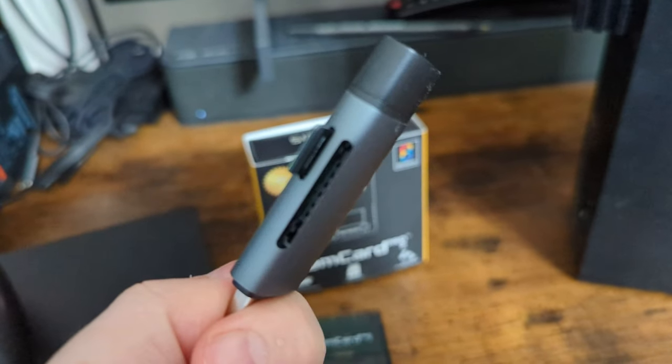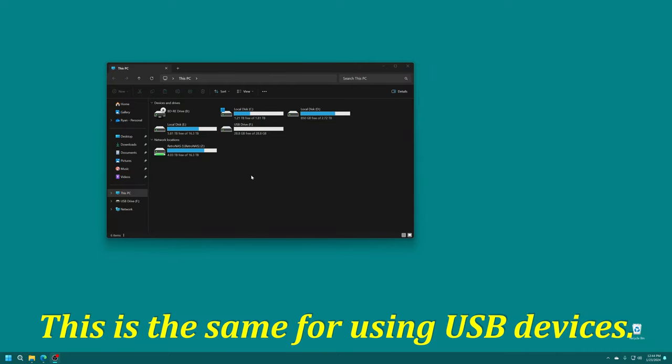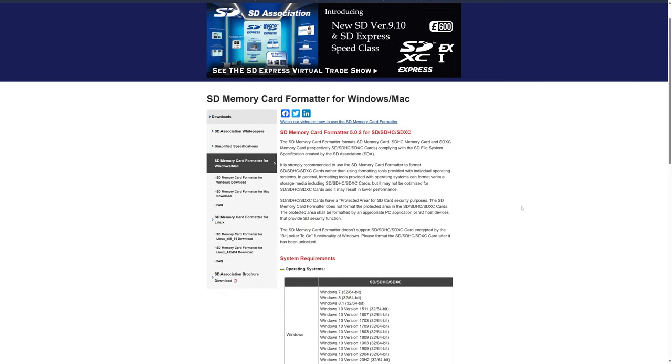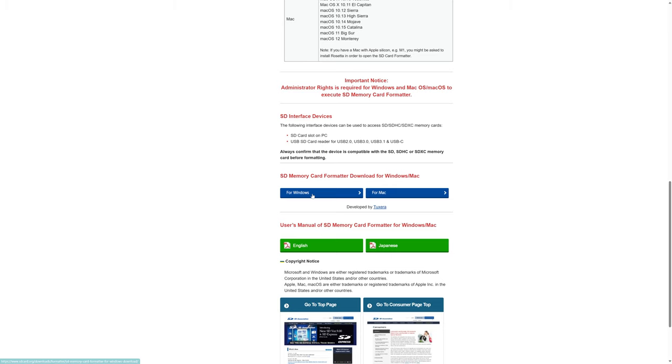Let's get started with SD card prep. I've got it inserted into my USB reader and I'll get it plugged into my computer. Once the micro SD card is inserted into your computing device of choice, we need to get it formatted into FAT32 or exFAT format. Most cards under 32 gigs are already in FAT32, so they are technically good to go, but 8-Bit Mods recommends using the SD Memory Card Formatter for Windows and Mac from the SD Association for optimal compatibility. Download link is in the description below.